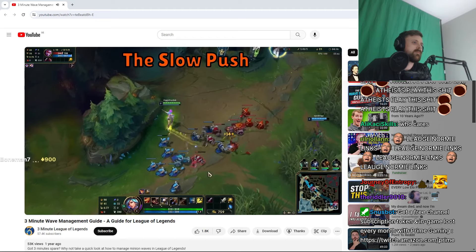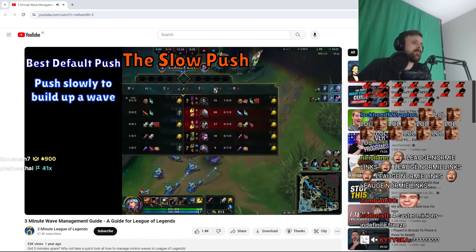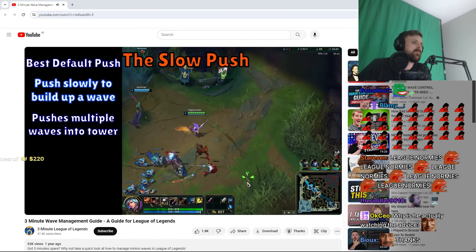The third and final method is the slow push. This is incredibly strong and should be your default way to push, and thankfully it's very easy to do. All you do is simply push the minion wave slowly, last hitting and pushing where you need to. What happens following this is you're able to build up two and sometimes even three waves of minions to crash into your opponent's tower.